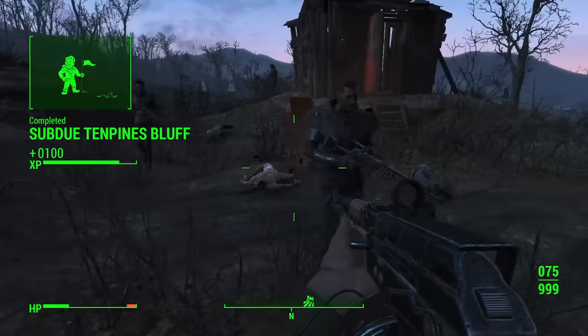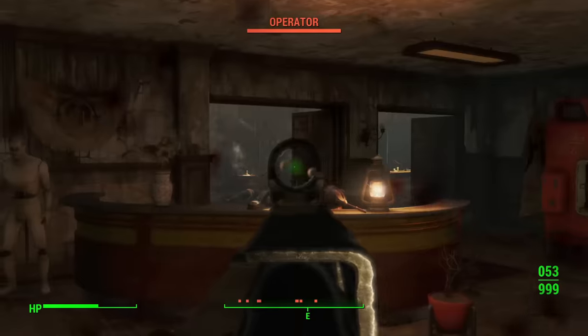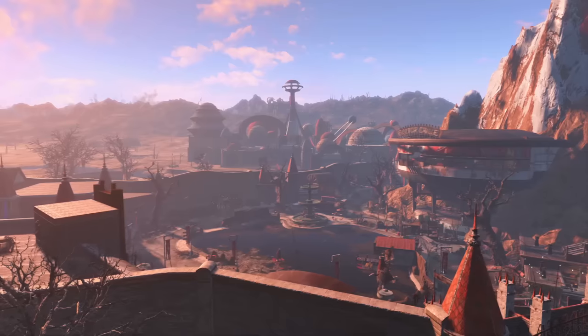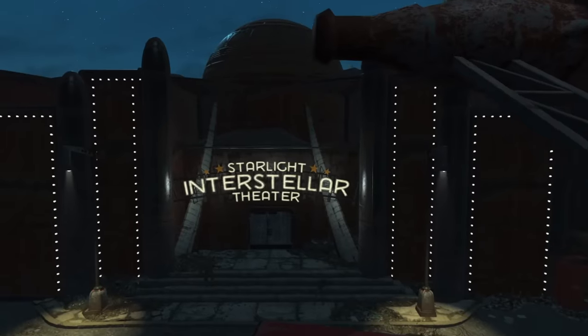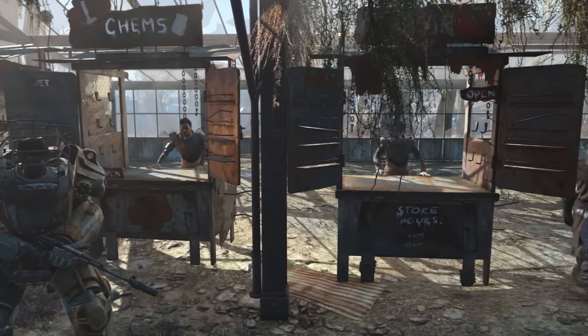But they suffer terrible casualties in the process, and when the smoke settles they are now spread all over the Commonwealth and throughout the Bradburton region. Now when they are at their most complacent and vulnerable, you strike. You take out their leadership before they even know they're under attack. You clear Nuka Town USA, set the traitors free, then clear the rest of the park. Finally, you return to the Commonwealth and wipe out the last vestiges of raider scum who don't even know they're under siege yet.